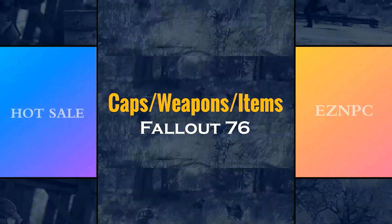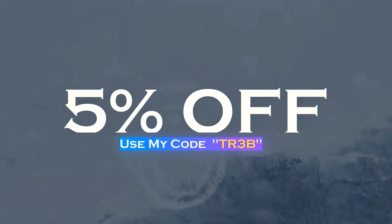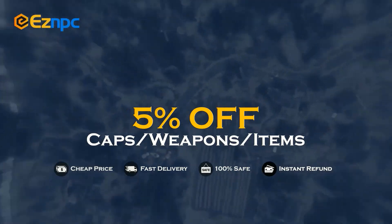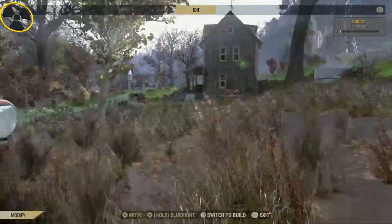If you want a safe and cheap marketplace to bulk buy or sell Fallout 76 items, make sure you use EasyNPC. Use code TR3B to get five percent off — links in the description.